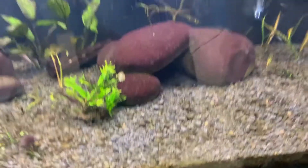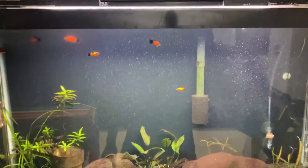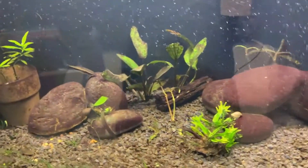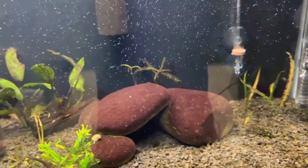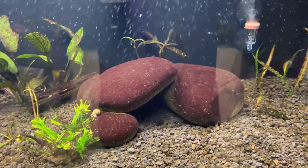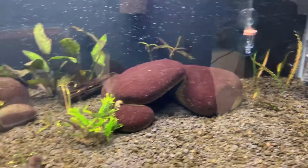My substrate is Eco Complete. I have a Fluval Plant Plus light — I think it's 2.0 — and right now I have it on for about six hours a day. Since I have a lot of algae problems, I've upped it to eight hours since putting the CO2 system in. I'm running the CO2 for about an hour before the light turns on, and it turns off about an hour before the light turns off.